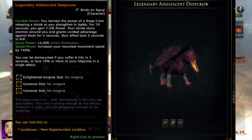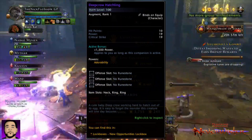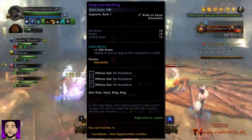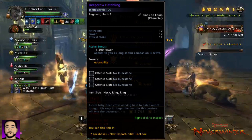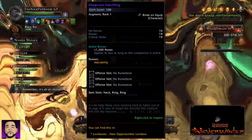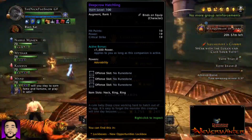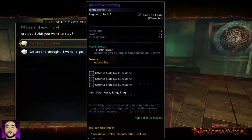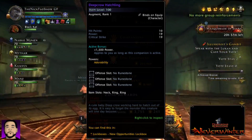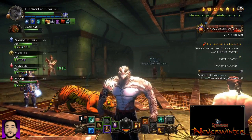Then another item is the Deep Crow Hatchling. This is absolutely huge for power share classes — OPs and DCs — because the active bonus is 1,500 power. It's got three offensive slots: neck, ring, ring. The base stats are power and crit coming in at 19 each, giving you an equal base of power and crit as you level it to legendary. That 1,500 power does incorporate itself into your base damage and base power, which allows you to share it.